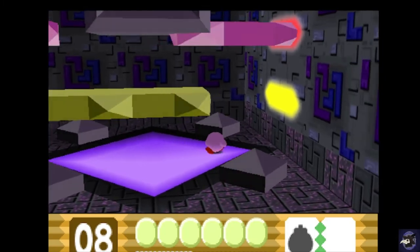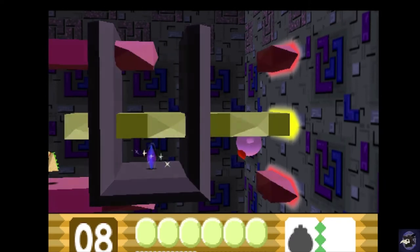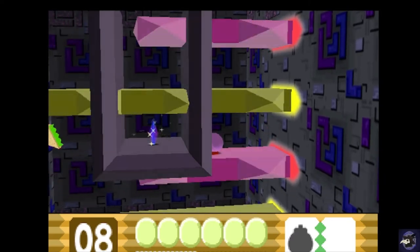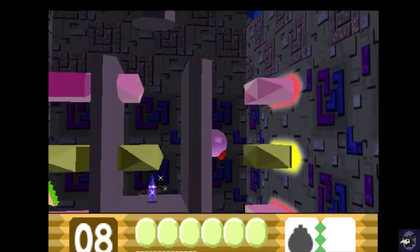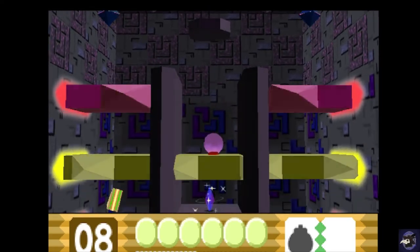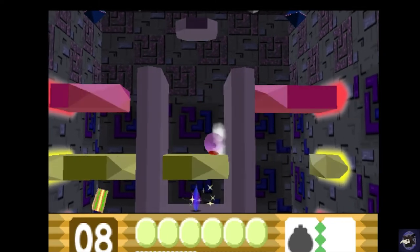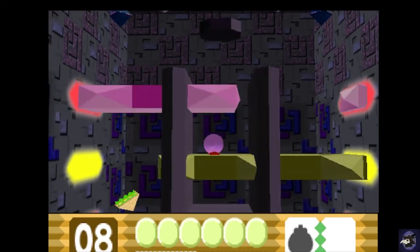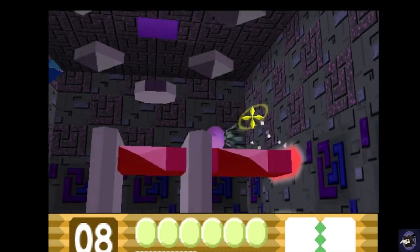Okay, we need to get electricity in this room — we need to keep an eye out for an electric type enemy. Obviously you have to be careful here — these crystal things will crush you if you're too close. Okay, so these guys are electricity, we're fine. But yeah you have to be careful, they can crush you if you're not careful. So right here, if you try to speed run and just try to get through, that pink one could probably crush you. Okay, we'll take that electricity.